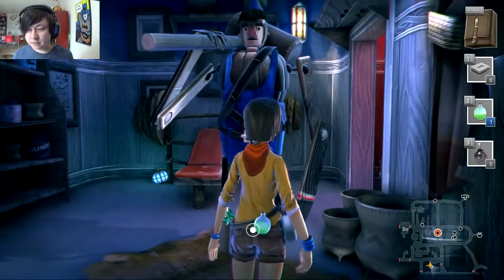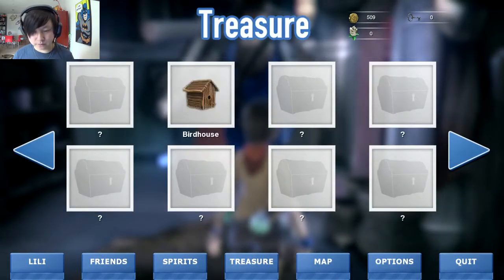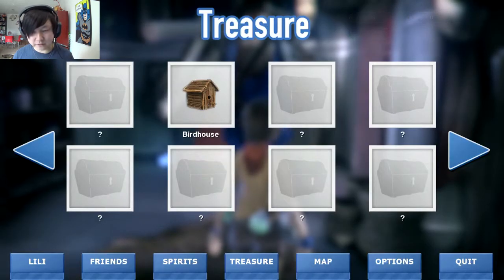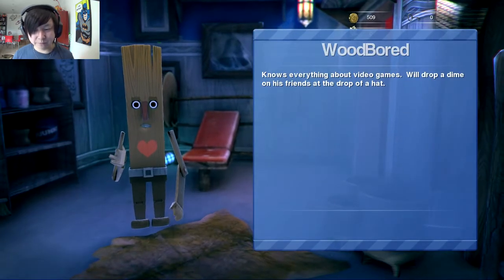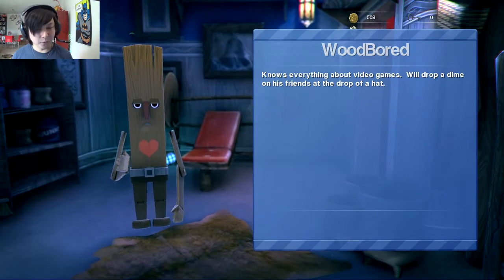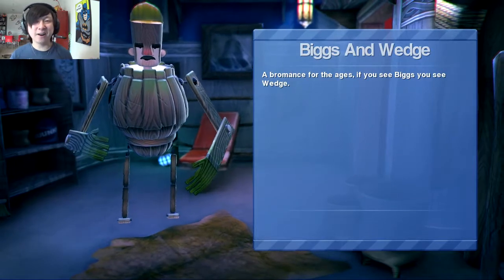We open our inventory and find an invisibility potion. We also find some treasure and a collectible Birdhouse. We encounter a character named Woodboard, and there are little wood-related puns throughout. Then we notice two characters named Biggs and Wedge — just like Biggs Darklighter and Wedge Antilles from Star Wars!